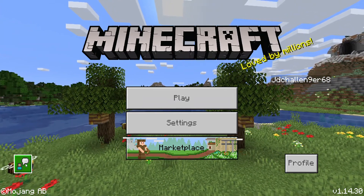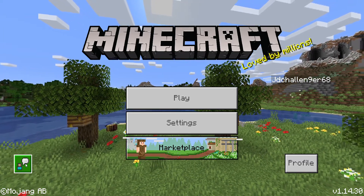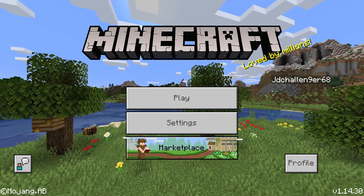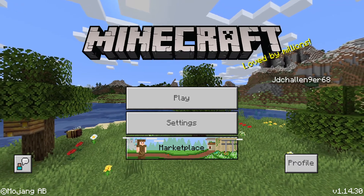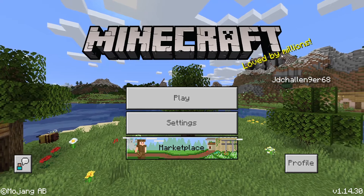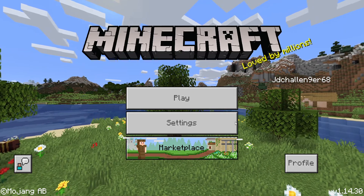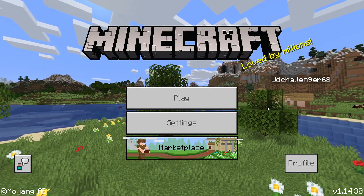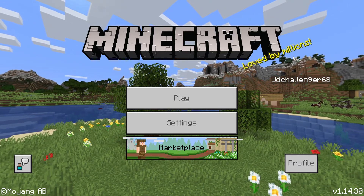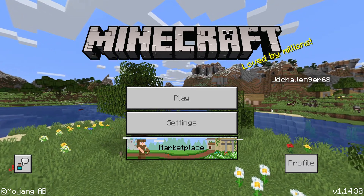Over here we've got this, which I've no idea what it actually is — I think it's like a messaging sort of thing, I don't know exactly. And down here we've got the Mojang AB, and then we've got the big Minecraft sign on the top, and then we've got this message here saying 'loved by millions.' We'll get a different message every time when we're on the main menu. It kind of does it on the original Minecraft as well, the Xbox One edition — you get a little message that comes up with their own stuff.